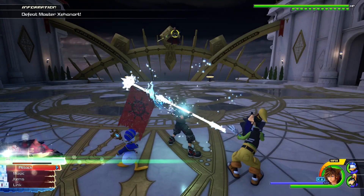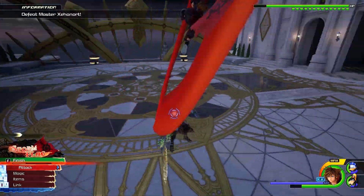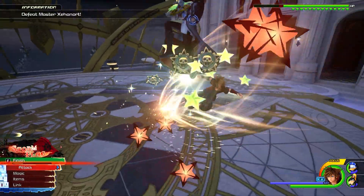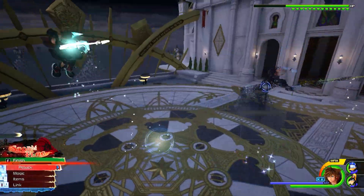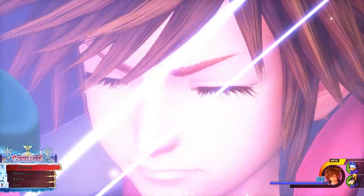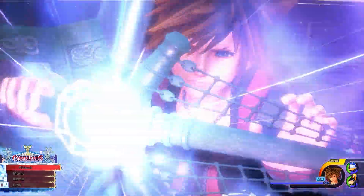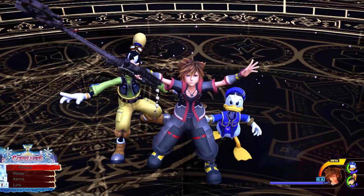Number 29, Xehanort. The final boss is the hardest. There's too much stuff, not so much that you can't track, but it's a nice fight. I think he's immune to magic so whatever. Slashing through enemies has always been the most effective way of beating them. So you can go ahead and use the power of trinity and friendship to obliterate the power of darkness, which works amazingly.